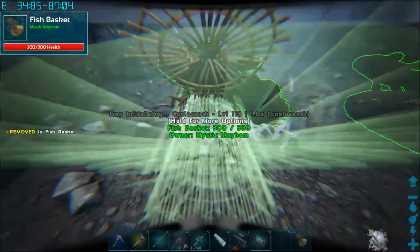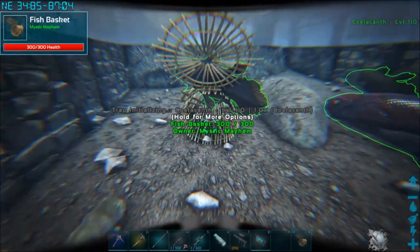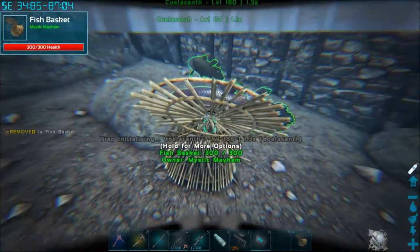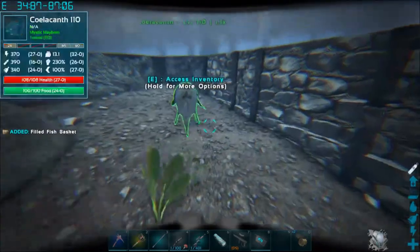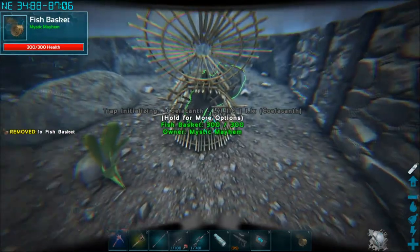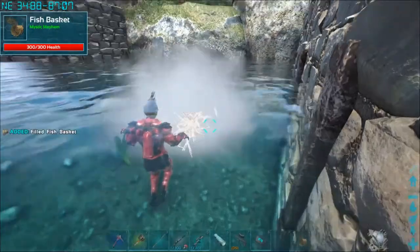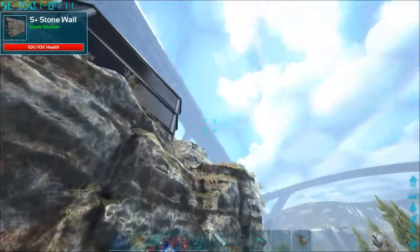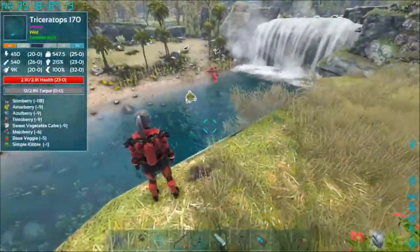So now what we want to do is put them back in the traps. It's initializing. Let's capture these fish again that I had captured previously. Watch the text — it's initializing. It takes about 10 seconds, and then we want to catch it again. They stayed here. You can build a little place that's safe. I just made it out of stone walls and fence foundations.